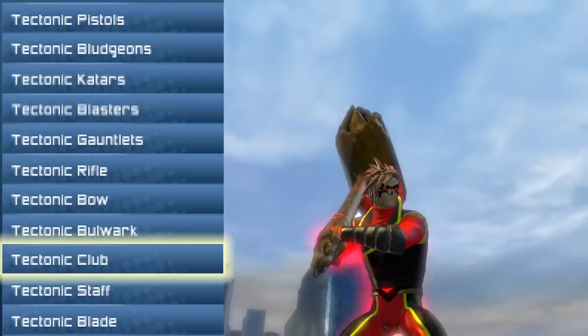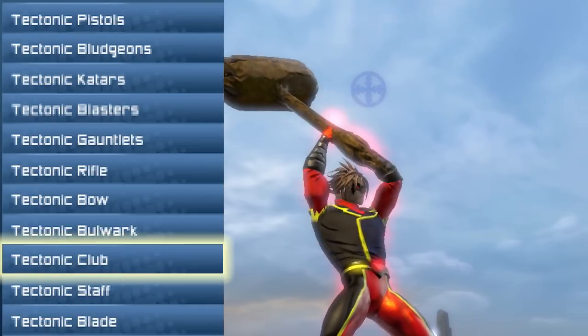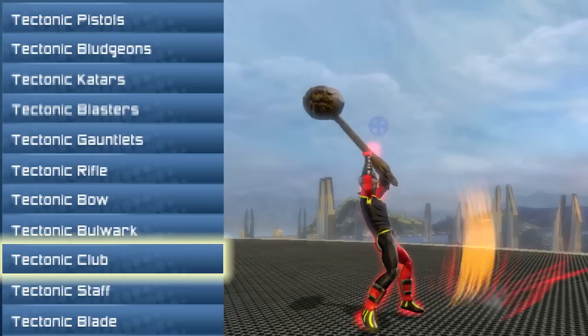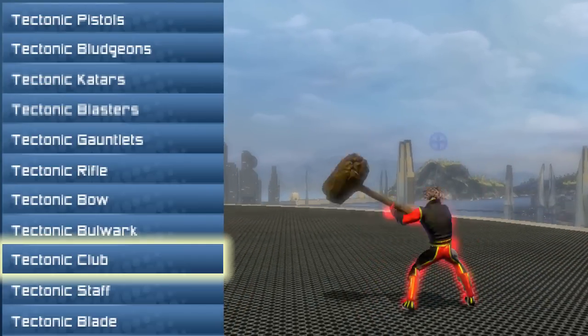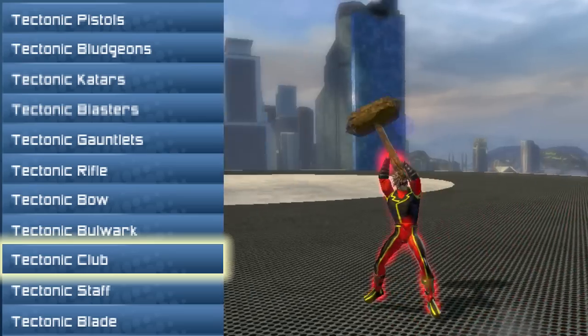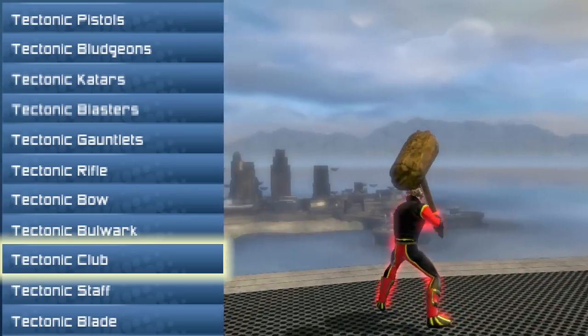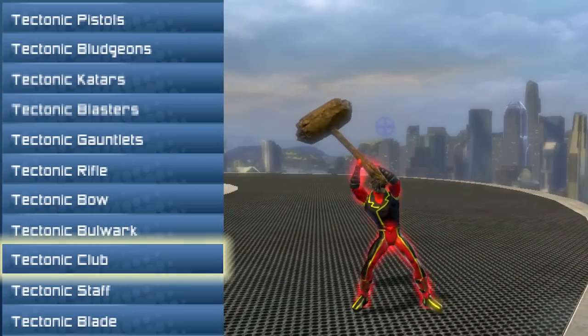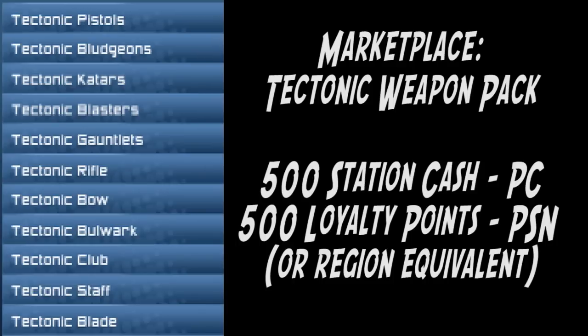Next up is the Tectonic Club. This right here is just one gigantic hammer. I think Steel would probably switch to this thing if he wasn't already carrying some metallic-type weapon. Thank you all so much for watching. These are all in the marketplace for sale right now, so be sure to leave a comment in the section below and enjoy the weapon style. I'll see you guys next time.